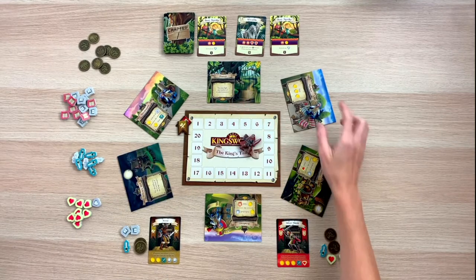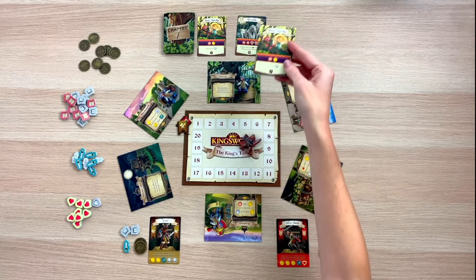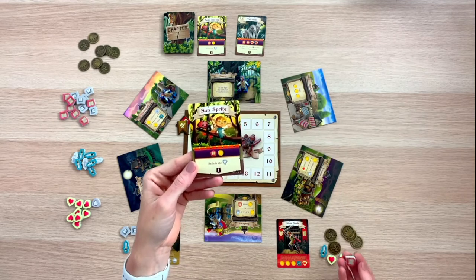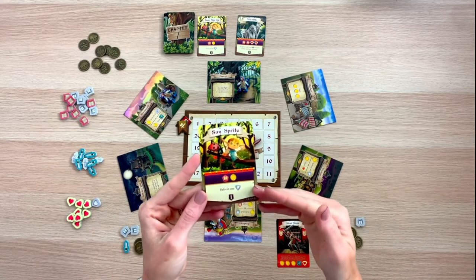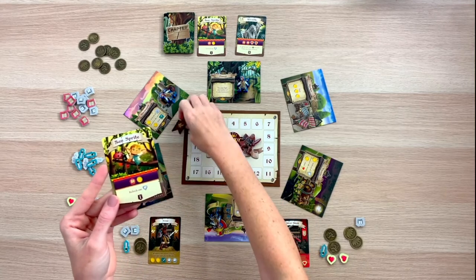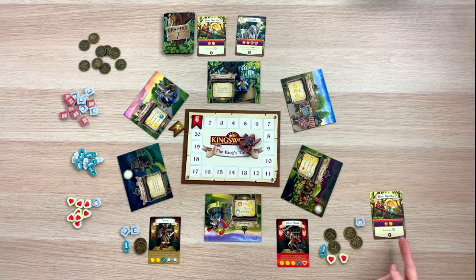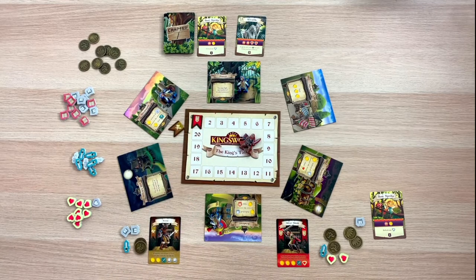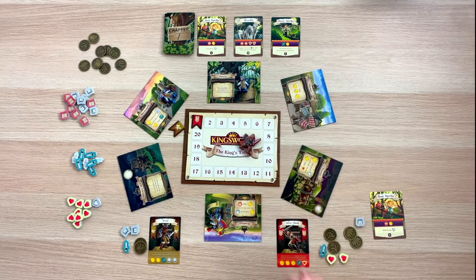When one of your adventurers enters the forest location, you may fight any number of the face-up monsters there. Each monster card dictates what is needed to defeat it. To defeat a monster requiring a spellbook and a coin, you exhaust the spellbook and pay one coin back to the general supply. Some monsters allow you to refresh a resource or gain a bonus for defeating them, and at the bottom of the card you can see how much fame you gain. Place your defeated monster in your play area, as some offer end-game scoring incentives. At the end of your turn, refill up to three monsters in the forest.